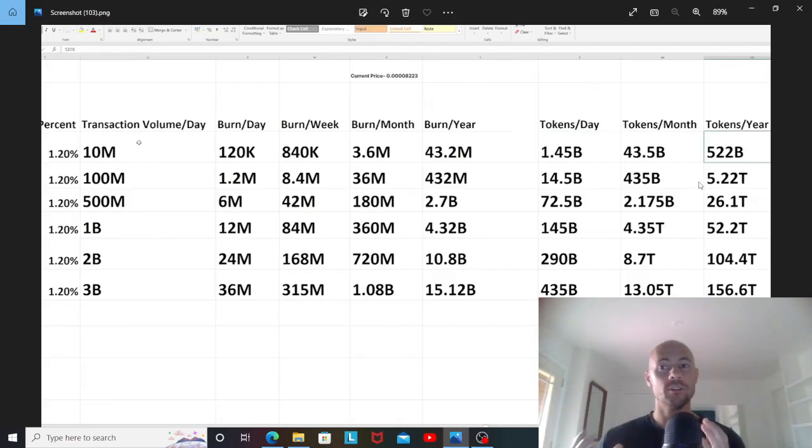That's almost the total supply burned in one year. This math is based on a price of 0.000008, and we're actually a little lower than that — just under 0.000006 — so at current price we'd actually be burning more tokens than shown. But as you burn tokens the price is going to increase, and as the price increases you're going to be able to burn fewer tokens per transaction.